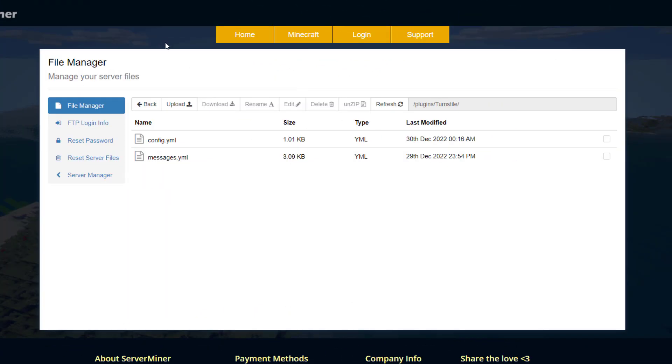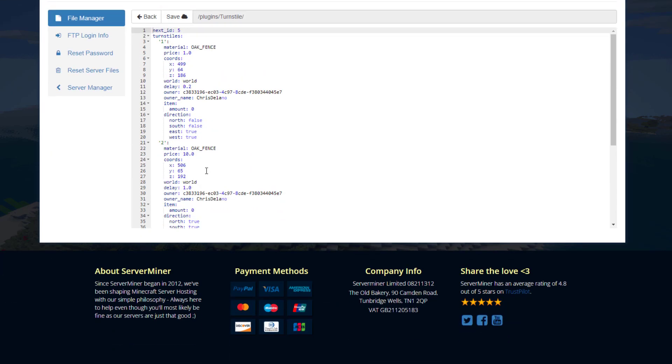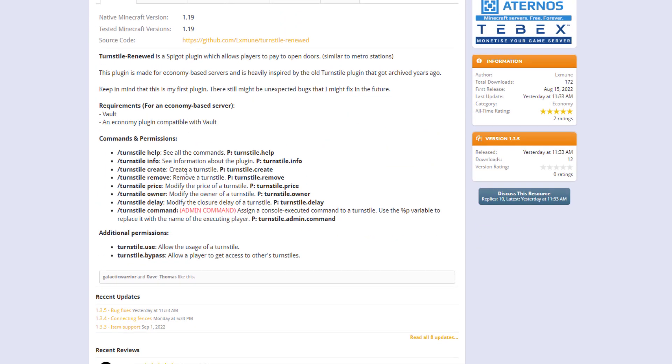Here we are on the ServerMiner control panel. There are two different files: the config.yml doesn't have much — it just saves all the locations of your turnstiles — and then we have the messages.yml which controls the text that pops up in chat. On the plugin page you can see it's a pretty new plugin, updated from 1.19, and here are the commands and permissions you would want to give your players.